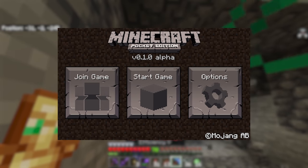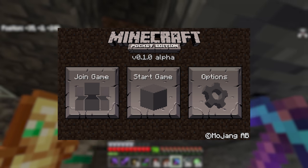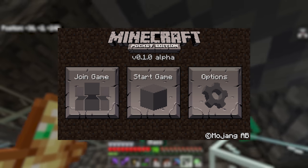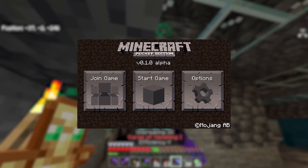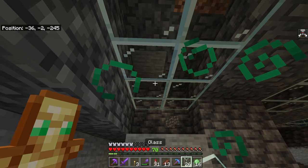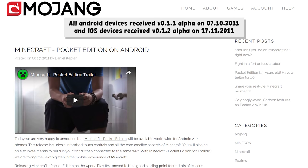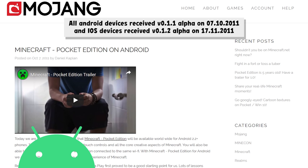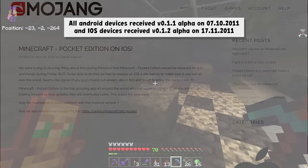If we take a quick look at the menu screen for the first ever Minecraft Pocket Edition version, you can see how it not only has the beta style background that Minecraft Java used to use, but it also had some form of multiplayer functionality as well as an options menu, all perfectly designed for touchscreens. Xperia Play exclusivity ran out just a short couple of months later with Android devices receiving 0.1.1, and then 0.1.2 allowed all iOS devices to join too.